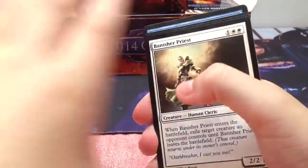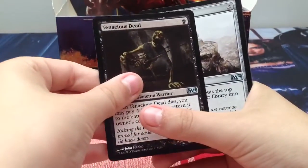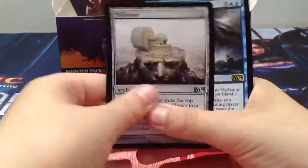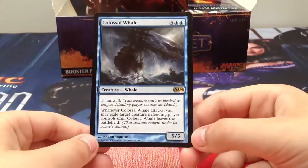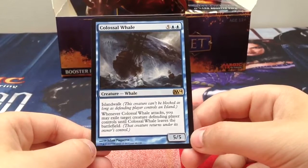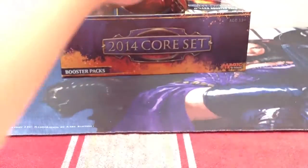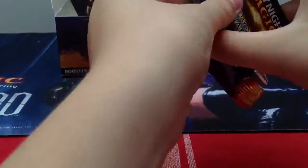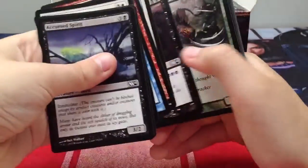Hope I can get a Banisher Priest. The nation is dead and a Millstone - a Colossal Veil, a bomb in limited. This box hasn't been very good at the moment, but it's M14 and I still like this set.